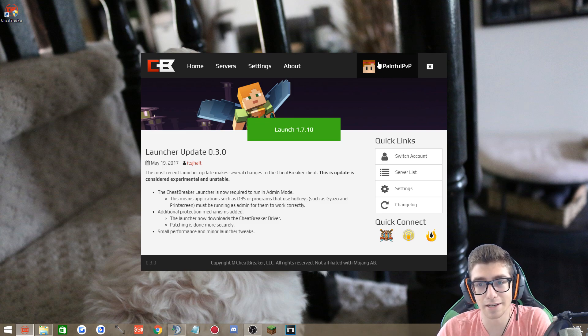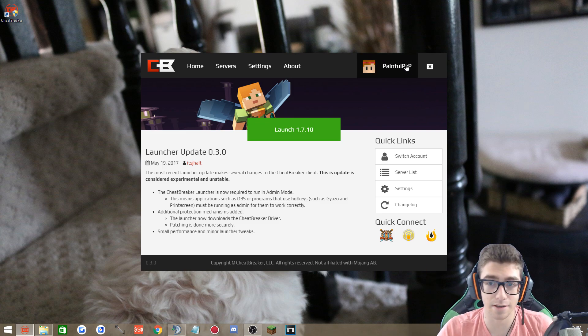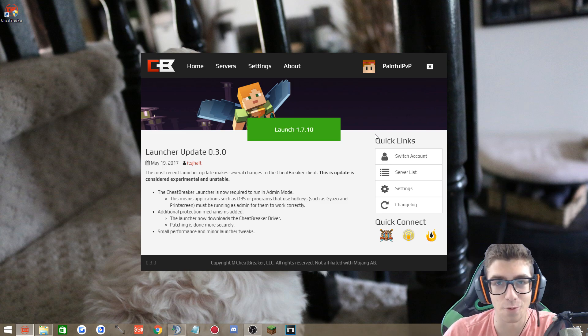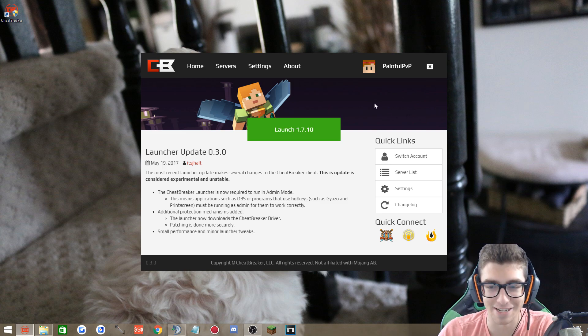This is the launcher here. You log into your account up here and if you have any alt accounts, you can basically click on this and all your alt accounts will show up here. Obviously I don't want to leak all of my alt accounts though, so I'm not going to do that.